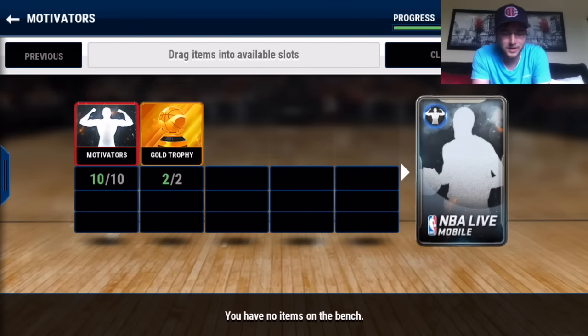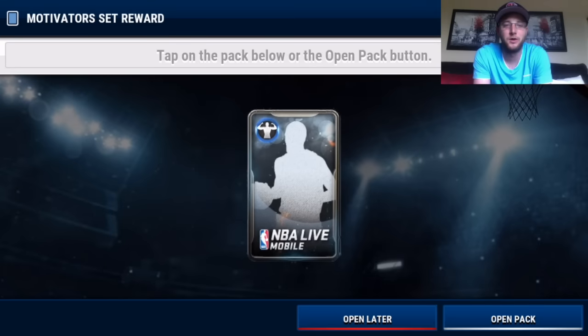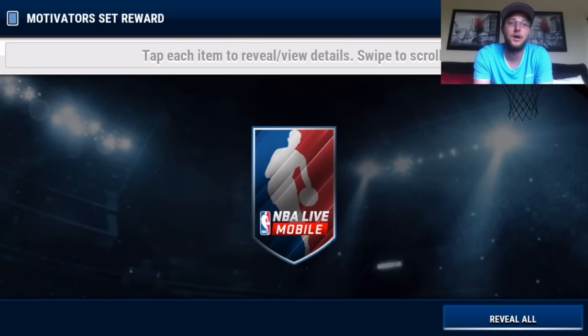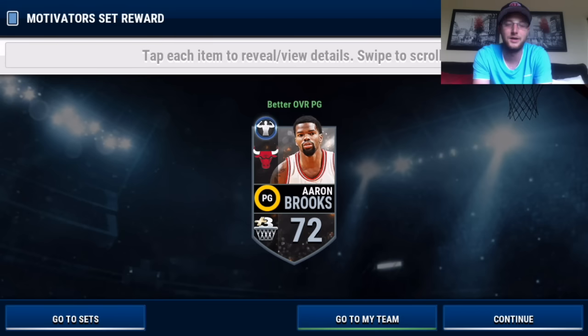Alright, here we go — we have our one Motivator pack. Hopefully it'll be an elite pull, because you can get silver pulls and stuff as well. They have a whole bunch from gold to silver to elite. We really want to see that CJ — three, two, one... not gonna look...